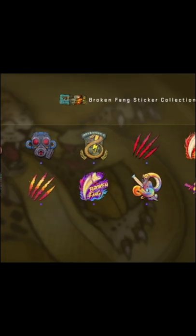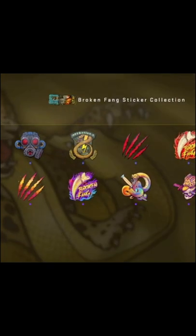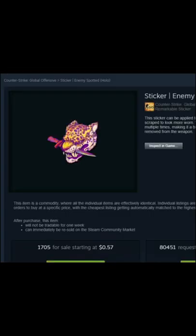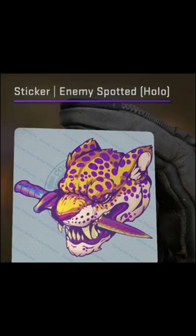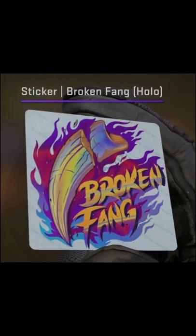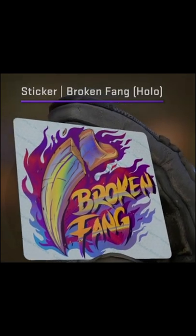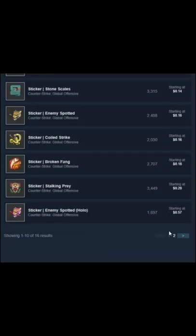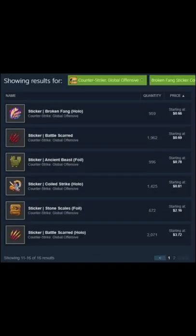If you don't want to buy too many stickers and you just want to buy one or two really reliable stickers, maybe take a look at some of the holos. For example, the Enemy Spotted holo is under $1, around $0.57 — definitely worth a gander. The Coiled Strike is also really good, and so is the Broken Fang holo. Just keep in mind you'll probably only be able to afford one or two of them, but if you hold on to them for a little bit after the operation ends, you are expected to make profit.